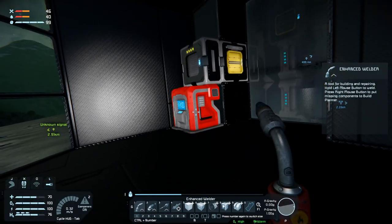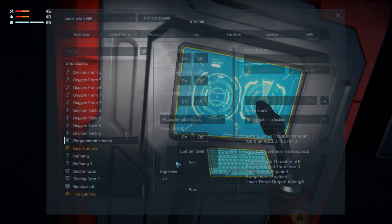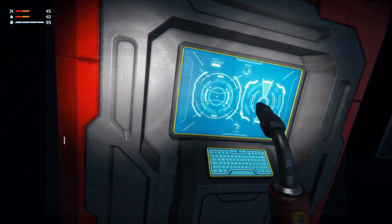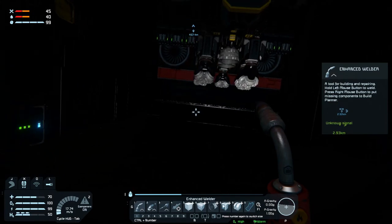I have a programmable block here where I have put in the WIPS subgrid thrusters script so that I can control subgrid thrusters, and that works perfectly fine. That's not the problem.